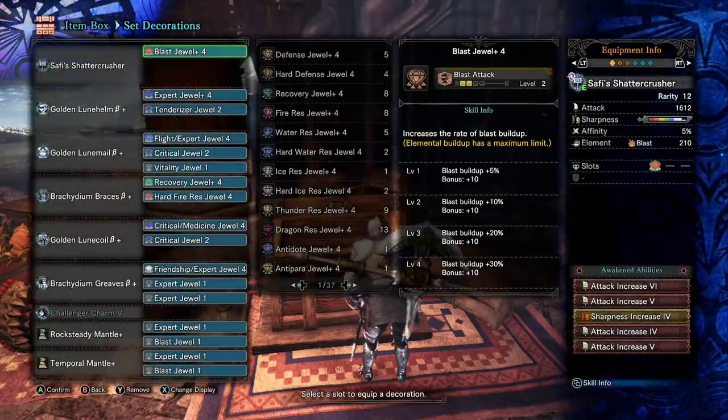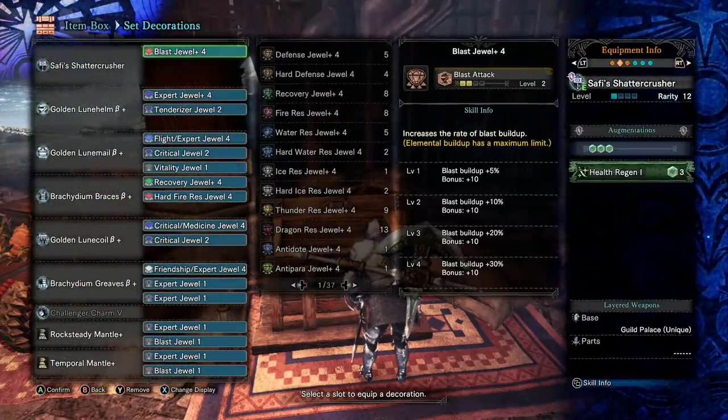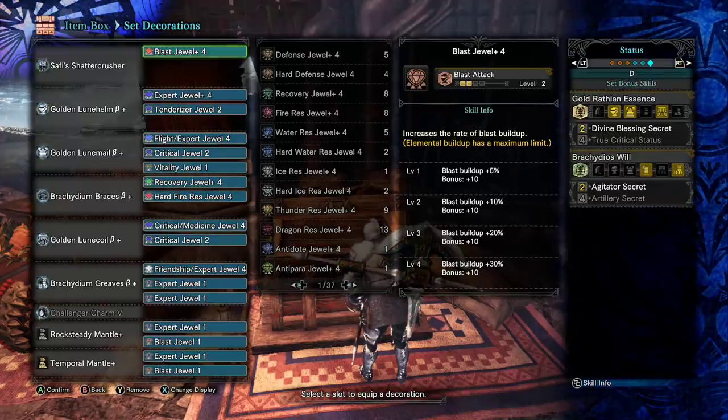Probably one of the key differences between my builds and the builds that you're getting recommended is I don't bring Master's Touch. You'll notice I have Divine Blessing Secret, which I consider to be a ridiculously powerful defensive skill, and I have Agitator Secret, which is pretty standard. A lot of builds don't take Divine Blessing Secret — they take Master's Touch. With the Wetfish Scale quest having been given to us, I don't really see the point of Master's Touch as much. A lot of fights are broken into stages, so in the most difficult endgame fights, you're typically given a chance to sharpen your weapon anyways.